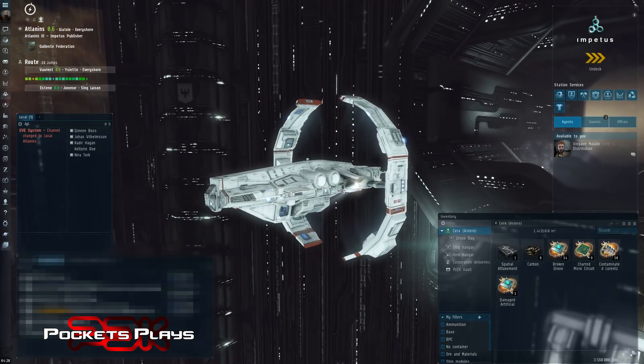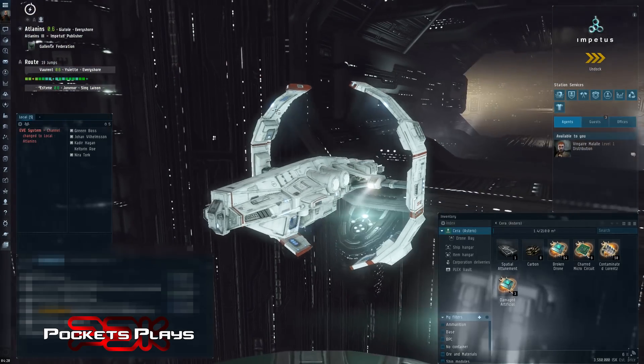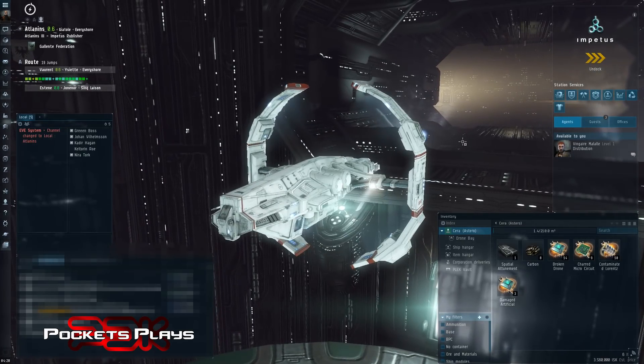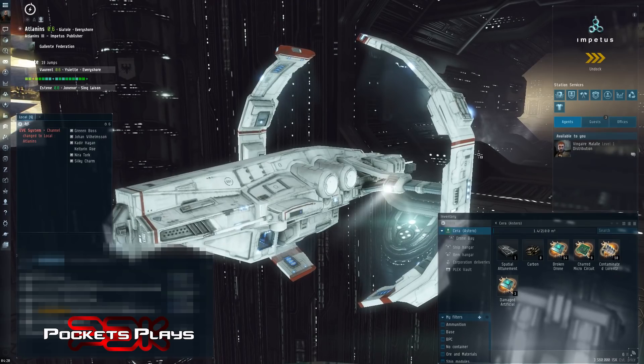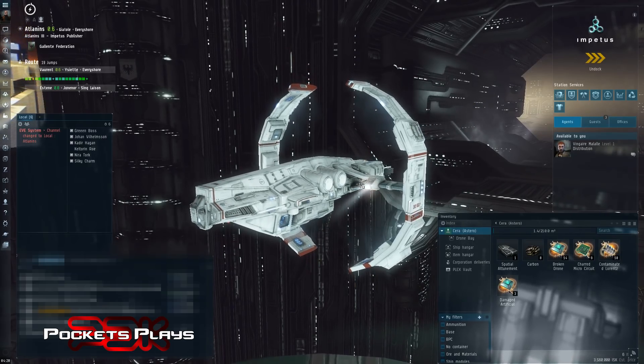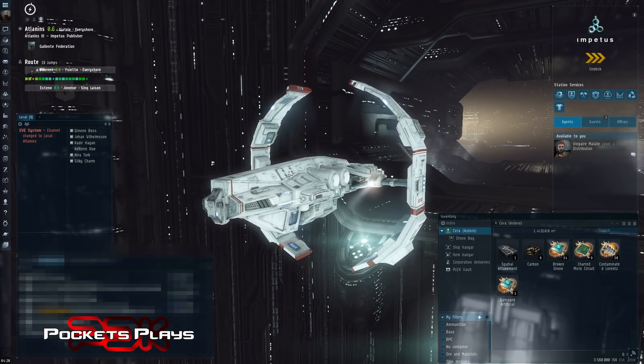Alright, that was a quick and dirty explanation of scanning and hacking and how it all works. The best way to learn is to take what I've shown you, fit up a T1 exploration frigate — you don't have to fly a Astero — for whatever race you've trained frigates in, and just get out there and give it a try. As you play with it you'll figure out the nuance, and practice makes perfect. You'll get faster and faster and pay for your T1 frigates in no time.